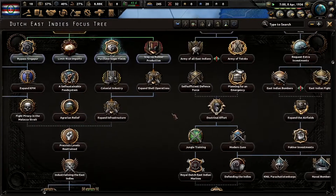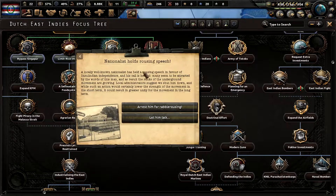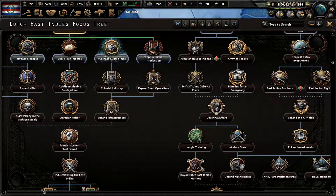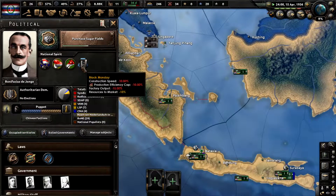I would like to get infrastructure done, but — 'Nationalist holds rousing speech': a locally well-known nationalist has held a rousing speech in favor of Insolindia independence, and as a result the ranks of the underground movement are growing. Local administrators suggest we shut him down. While that would lower the strength of the movement in the short term, it could result in greater unity in the long term. We'll arrest him and lose some political power and strength — that way we don't lose any influence anywhere.